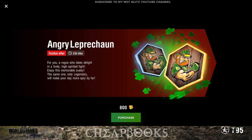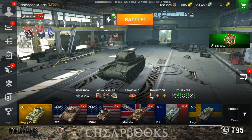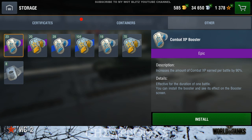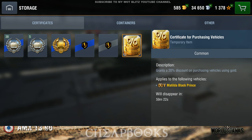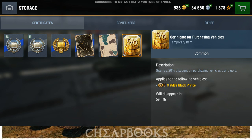The Angry Leprechaun. We also got the Angry Connor. There's a certificate somewhere — the question is where do I find it and how do I use it? Matilda Black — that's a wonderful vehicle, but you get one hour to make the decision. 20% discount. I love the Matilda Black Prince on World of Tanks PC; I'm one of the top players for Matilda Black Prince.